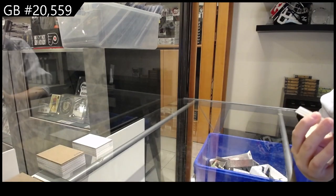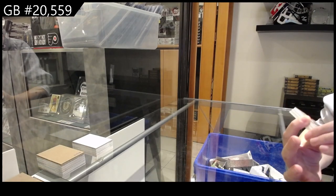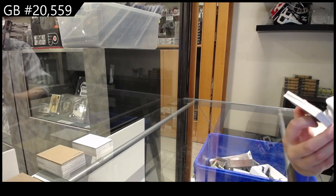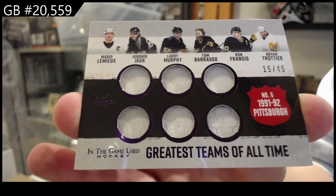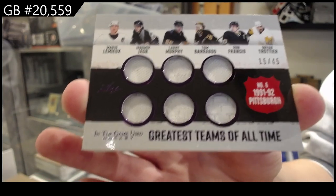Card number eight is a Greatest Team of All Time six-way jersey number 245 — Lemieux, Jagr, Murphy, Barrasso, Francis, and Trottier. That is card number eight for JoJo.